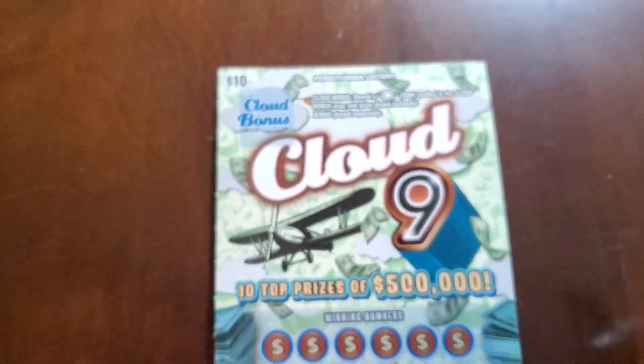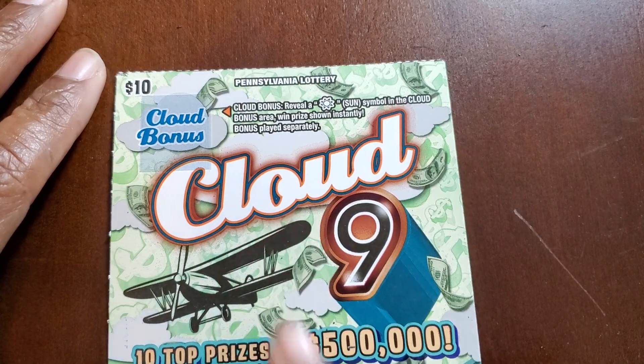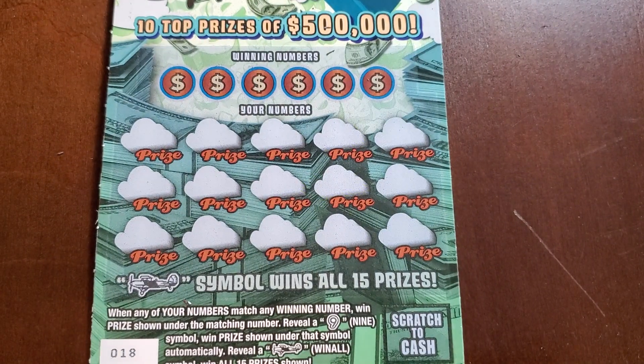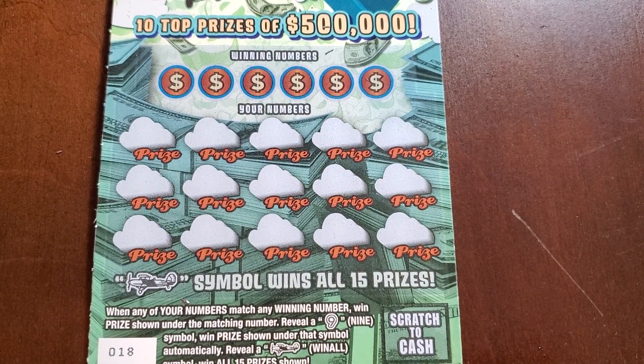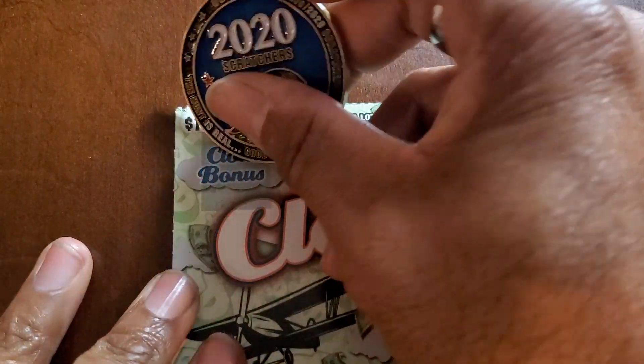We got tickets 18 through 21, and we got a bunch of back to backs. At the top we're looking for the sun symbol to win whatever prize is up there. Otherwise at the bottom we need a match, a nine symbol, or the airplane. Odds on these are one in 3.69. Let's start with the top.